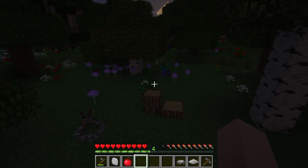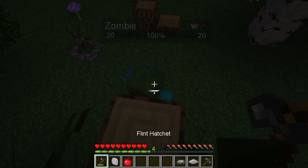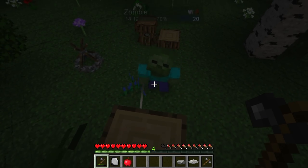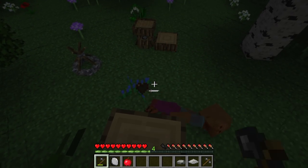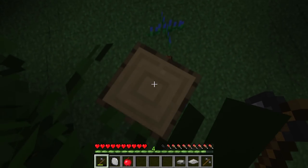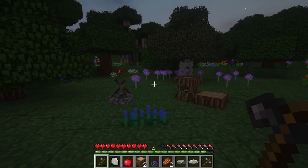He's spotted me now and he's wandering on over to me. Let's give him a whack. Back off, buddy! Die! He's deader than a dead dingo's dingo. Let's go ahead and get off our little tree here. Did he drop a bone? No, he didn't drop a bone. Damn. Bugger. Because that would have been obviously fantastic and we could have got that next one done.